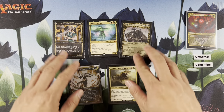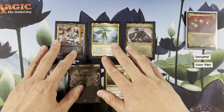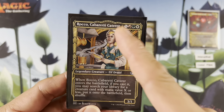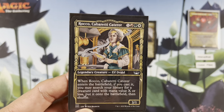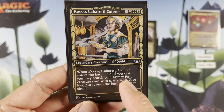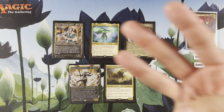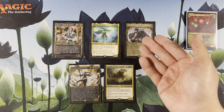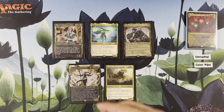We have some big fatties and some smaller ones. We do have an X spell: Rocco, Cabaretti Caterer — X, red, green, white. You pay six mana and get that Bane of Progress effect. When cast, you may search your library for a creature with mana value X or less, put it on the battlefield, then shuffle. So this is great to reveal off Omnath — you get your three mana to cast it right there. You could sink 5 mana into it, get maybe a Thalia, a Risen Reef, another Omnath, etc.